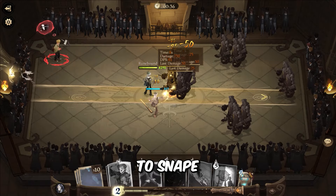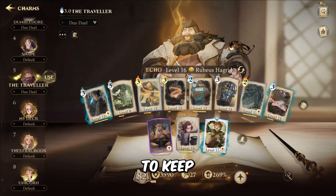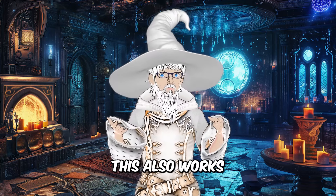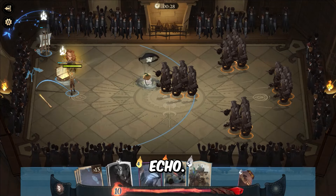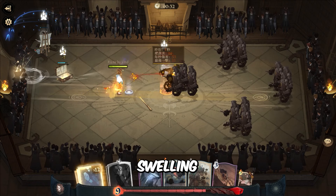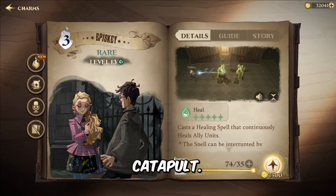It also provides additional damage to a Snape deck's attack. You can also use it with the Neville and Hagrid echoes to keep the catapult up for longer. And if ever we get it on a global, this also works well with the Sirius Black Echo. Obviously since it's a summon, cards like Swelling Solution, Essence of Dittany, and Episki help the wing catapult.